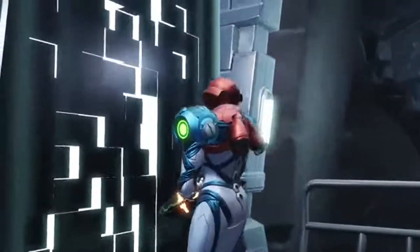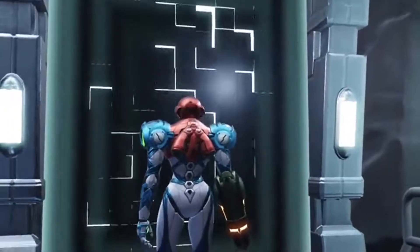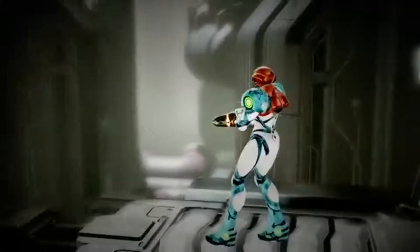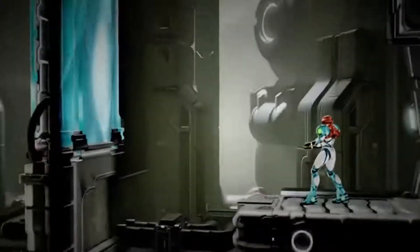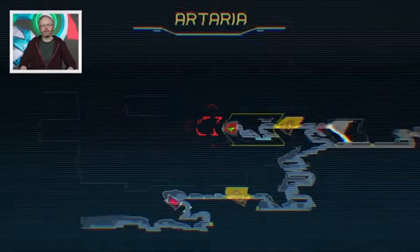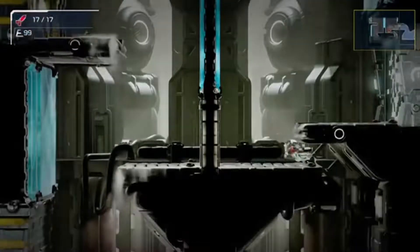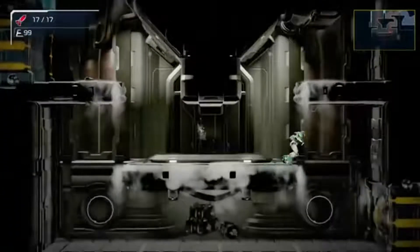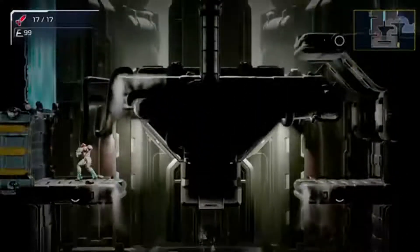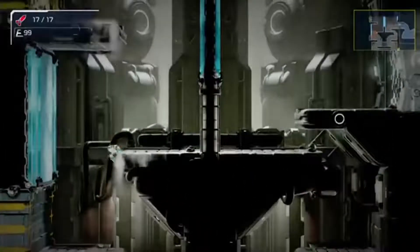I see a pixelated door, and now I'm filled with dread. This is a new entryway — these are the entries to the various zones that the EMMI are patrolling. Once you're in there, you need to be on the lookout for them. You can hear in the background the music is so atmospheric; it really puts you on pins and needles just listening to it. I am completely on edge because it's really eerie.